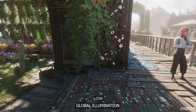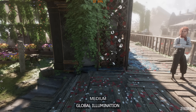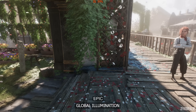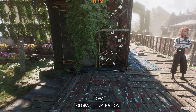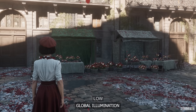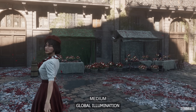The global illumination setting subtly increases its accuracy with each option until you reach epic, which drastically increases global illumination quality and accuracy. However, it does have an FPS impact, while low, medium, and high all perform the same. I recommend high to save some FPS.